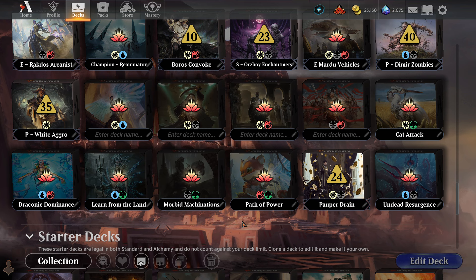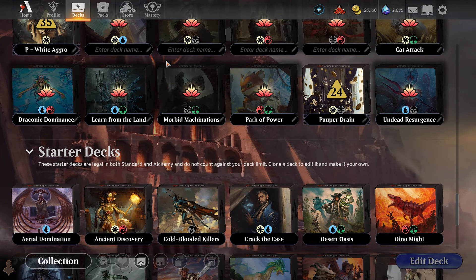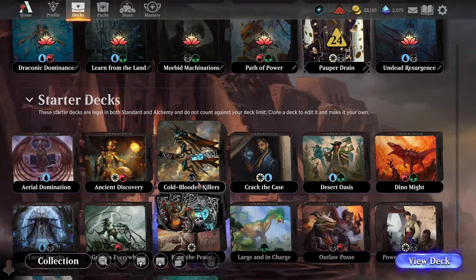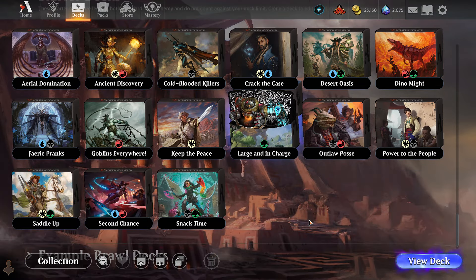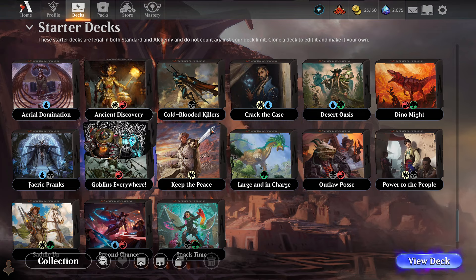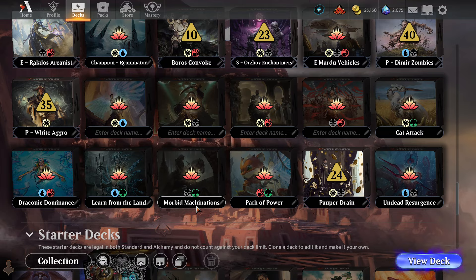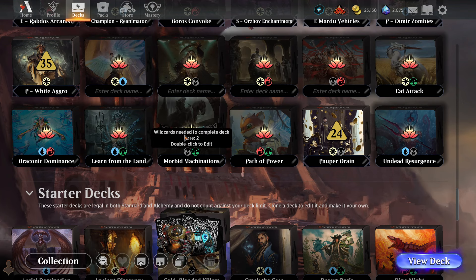I've seen people wondering if these are going to replace the starter decks. I'm hoping they replace the mono-color decks — Cold-Blooded Killers, Aerial Domination, Keep the Peace, Large and in Charge, and Goblins Everywhere — with these ones, while we still get yearly starter decks. Because the starter deck duels game mode is going to get really boring if it's these same five or ten decks for five years. These new decks are much better, and replacing the old ones could mean no more alchemy for new players, which would be amazing.